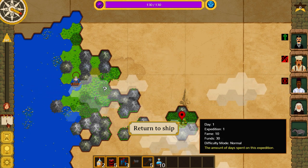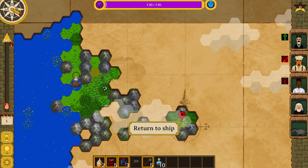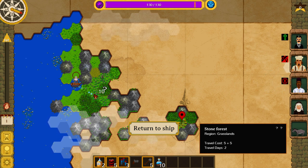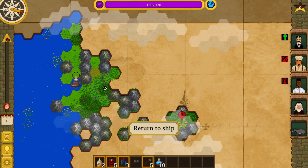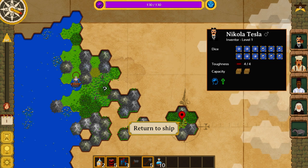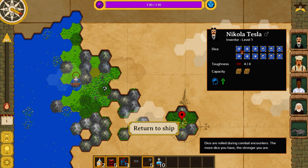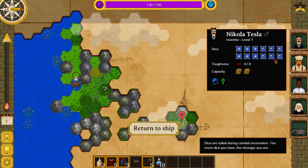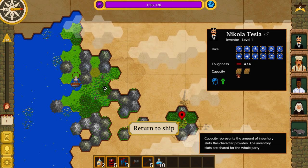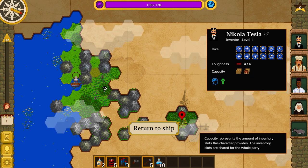We have a day counter down here — travel increases the number of days. We have other explorers trying to become famous as well. The longer we take, the more likely they will find their golden pyramids first. There is a significant bonus for being the first one to find the thing, and a less significant bonus for being second. So we have crew: Nikola Tesla the inventor. He has dice — each row is a die, it's a six-sided die showing you all six faces. Tesla has two blue support dice, and two carrying capacity. The inventory slots we get are just the sum of all party capacity values.